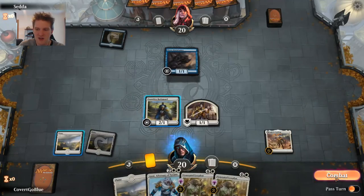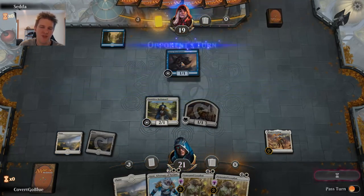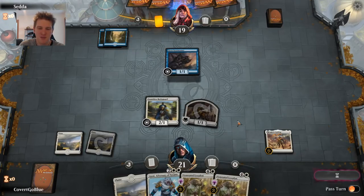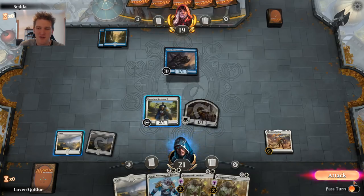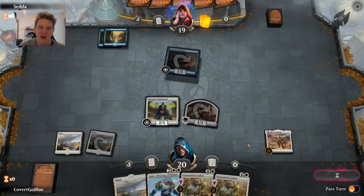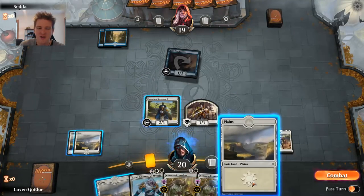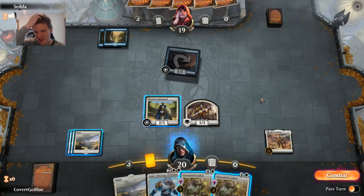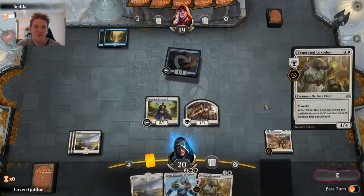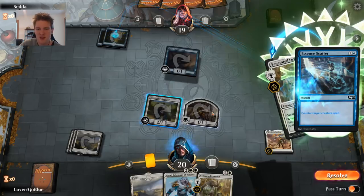Oh yay — it's mono blue! Let's Bodyguard our little token and send in the beats. The next turn is a crucial one. If they go with Curious Obsession and we go with Loxodon, we'll have so much power on the battlefield that their card advantage may not matter. If they leave up a counterspell and counter the Loxodon, they may still have plenty of time. But do I even go for the Loxodon? Since I have two Loxodons, I think it's best to push them and make them use their counterspells — and they do have Essence Scatter.